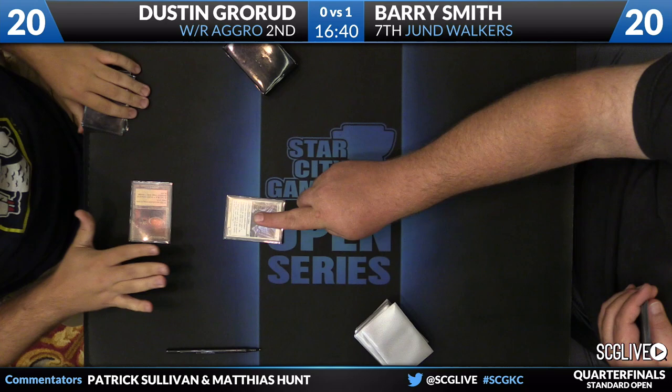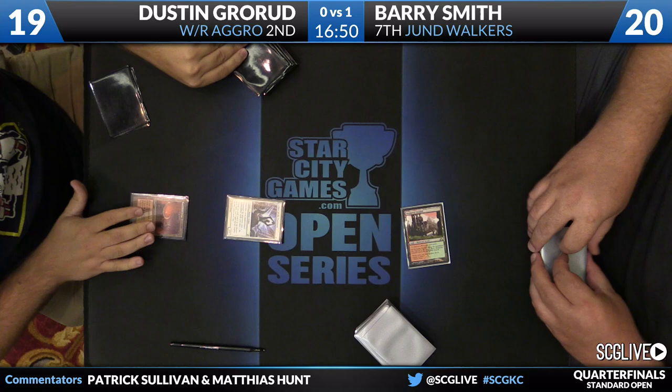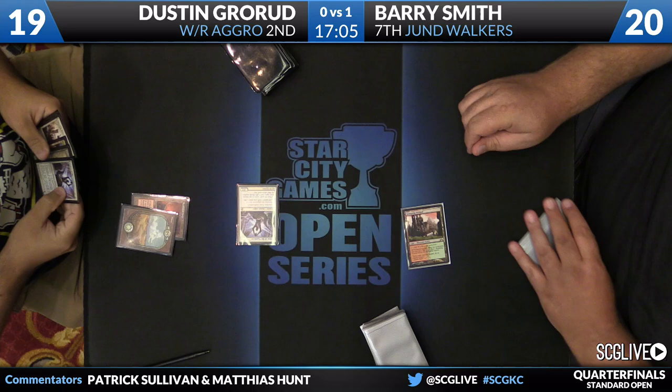The winner of our other quarterfinal — what we deemed the quintessential match of Standard — was Will Urker versus Feline Longmore. Feline nabbed her first top eight ever in Standard, but her trip ends there as Will takes the match two games to zero. So the winner of this match will be facing against Mono Blue Devotion. If I'm Will Urker, I'm pretty excited to see a Jund Walker's player up against Mono Blue already. Pretty surprising result — not only that Feline lost, but that she lost that quickly.